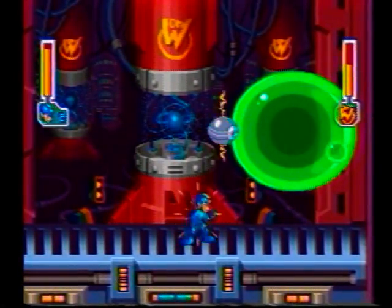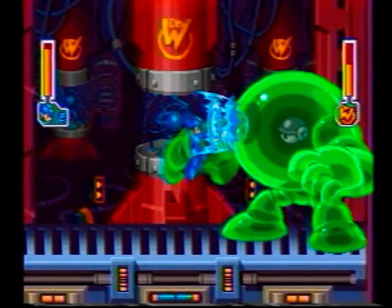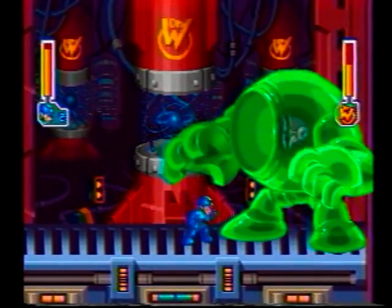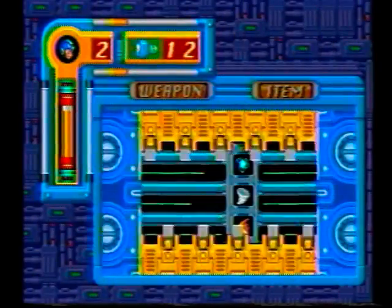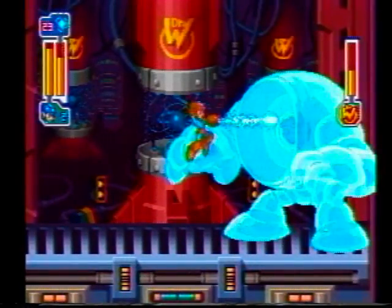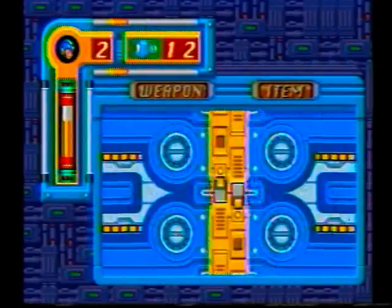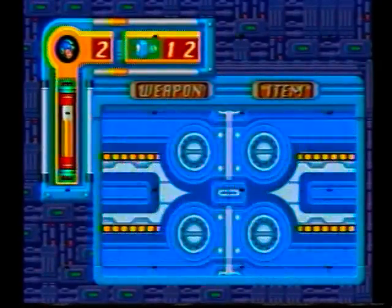Anyway, wait until the eye opens inside the jelly body. Then shoot half-charged Mega Busters at the jelly in front of the eye until the eye is exposed. Then quickly go to the weapons menu and switch to the thunder claw. Go back to the battle, leap into the air, and fire the claw straight into the exposed eye. You don't have a lot of time before the eye shuts again. Repeat this process until you win.